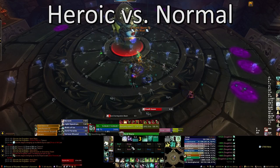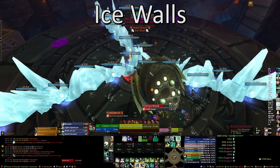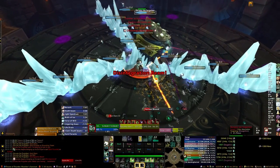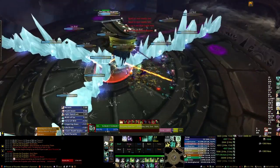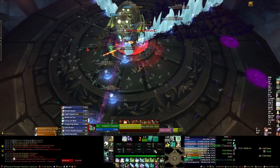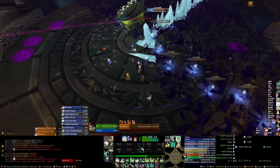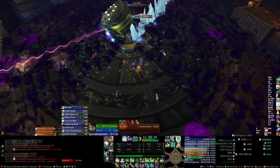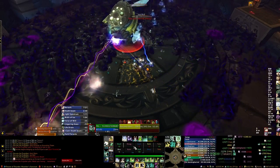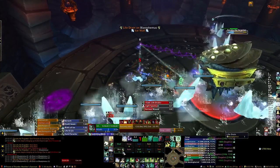For Heroic, the first addition is Ice Walls, and these always spawn in the shape of an Upsilon, or capital Y, with the bottom of the Y towards the entrance of the room. You want to make sure when these spawn that you DPS them down immediately. Use AE damage attacks — so Chain Lightning, Spinning Crane Kick, Bladestorm, all that stuff — because the damage you deal to any given segment will be split among all the segments of that wall. So the more AE damage, the faster they'll die. Once you kill a wall, you can step through it and proceed with the normal phase mechanics you have to deal with at the time.